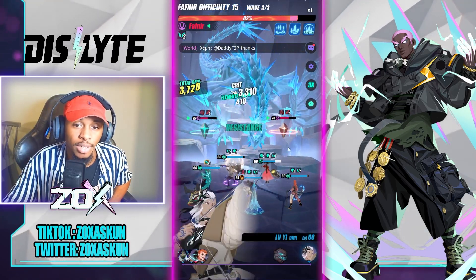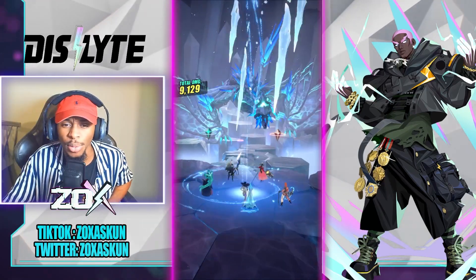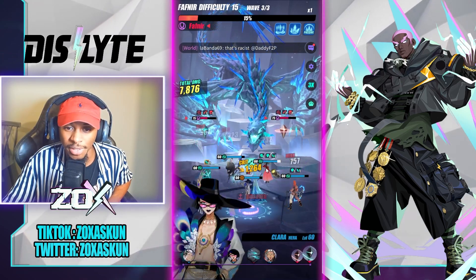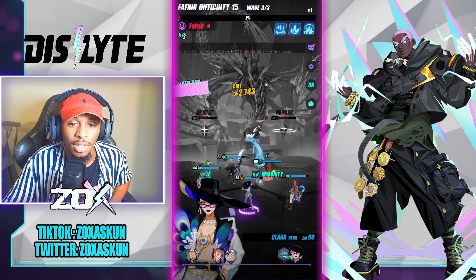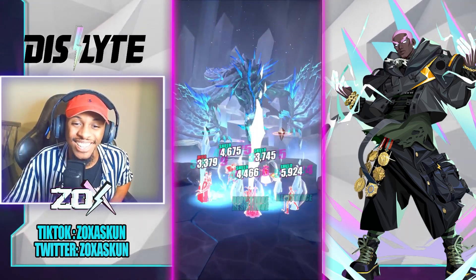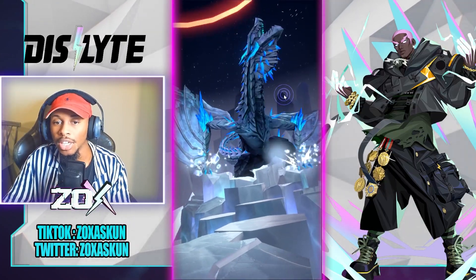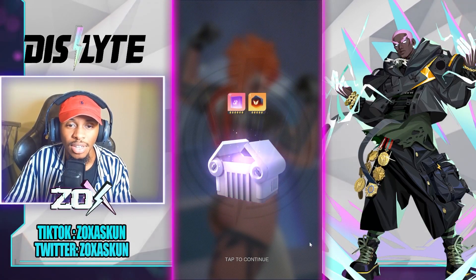Alright, we're good — that should be a good old-fashioned GG. This is about a three-minute clear roughly. Lynn finishing it off — there we go. The unnecessary extra turn, love to see it. We got Fafnir 15, pretty consistent.